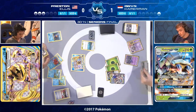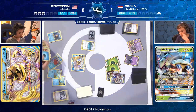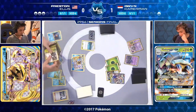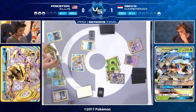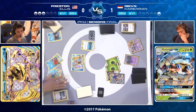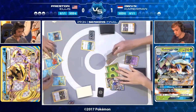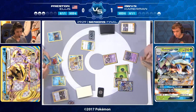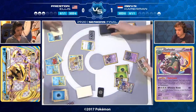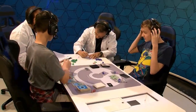Preston uses Guzma, promoting the Garbotoxin Garbodor and bringing Greninja Break back to the active spot. Probably another Water Energy. Giant Water Shuriken places 60 damage onto the benched Golisopod GX. Owen just draws his Guzma — and there's the Guzma for the game. Owen will be your 2018 European International Champion in the Seniors division. Owen smiles — he hadn't missed anything, and that makes him happy, but not anywhere near as happy as Owen is right now. He has just been crowned International Champion, absolutely on cloud nine.